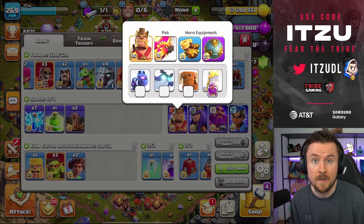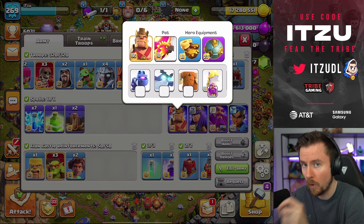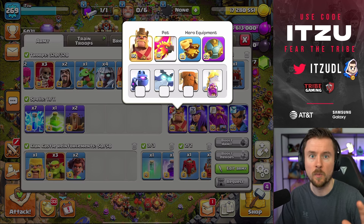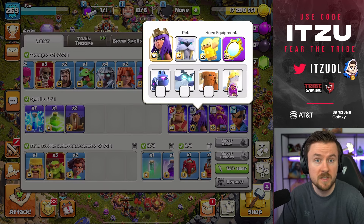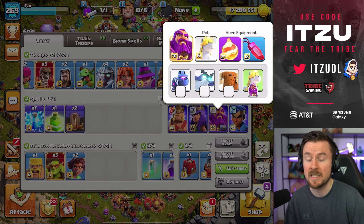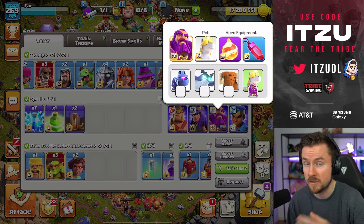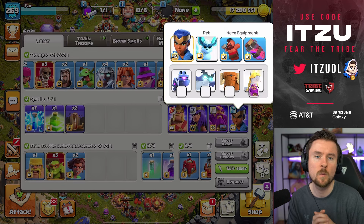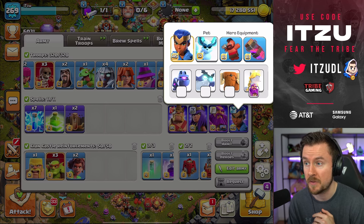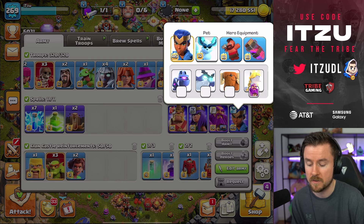The equipment is the same as for super witches. The electric boots get way more important though. You can combine this with the gauntlet or the spiky ball — both work. Queen equipment stays the same. For the warden, same story — you need the fireball again because it gives you the quick funnel, and that's where the synergy with the droids is just so good. With the royal champion, I'm still going with the hot rider puppet and the haze fire for ground strategies — it's amazing and lets you work your way around the titans nicely.